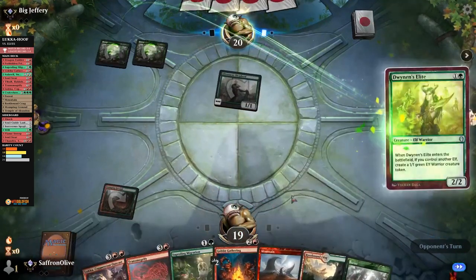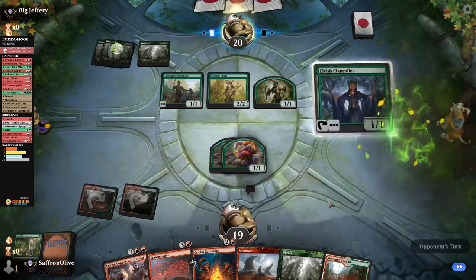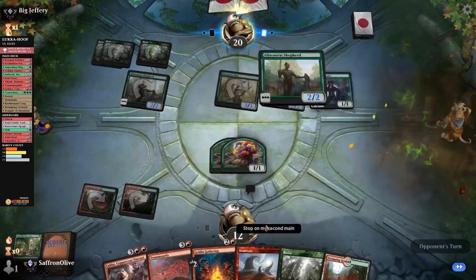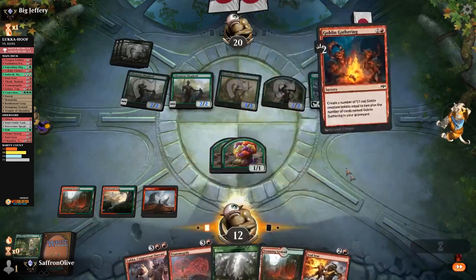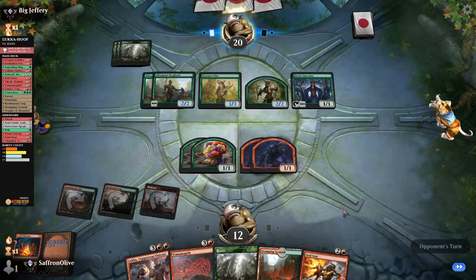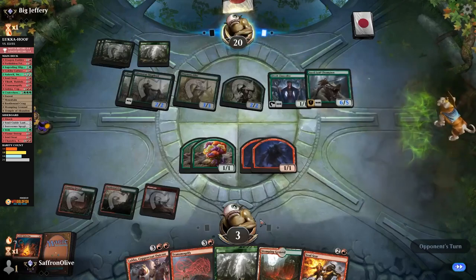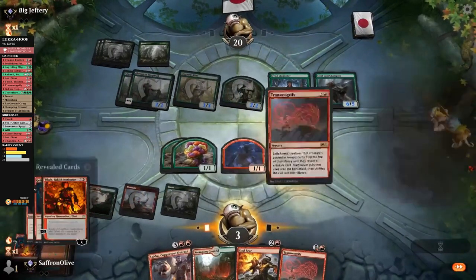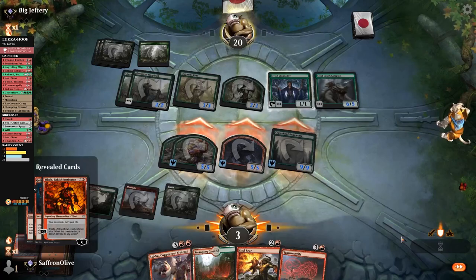Opponent hits us — Duniani's Elite. We play land and Sapling Migration, tokens. Lord number one. No blocks, down to 12. And another Allosaurus Shepherd. We count — three, four, five, six, seven, eight, nine, ten. Let's just make Goblins. We're playing for the win. The problem is if our opponent has another lord, we've gotta chump block and we don't get to win. Down to three. Steal if they channel on. Is that enough to keep our opponent alive? We're about to find out.